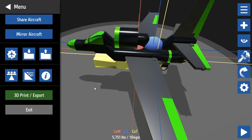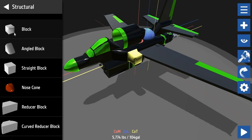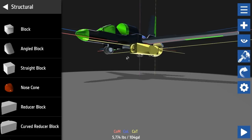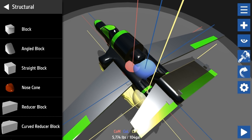I'll add some blocks so the engines can clip underneath the wing and sort of hang there. Not sure how stable this is going to be but I want to try - can't hurt to add even more thrust! The center of mass is still below the center of gravity. Then I just mirror the aircraft from the left side.